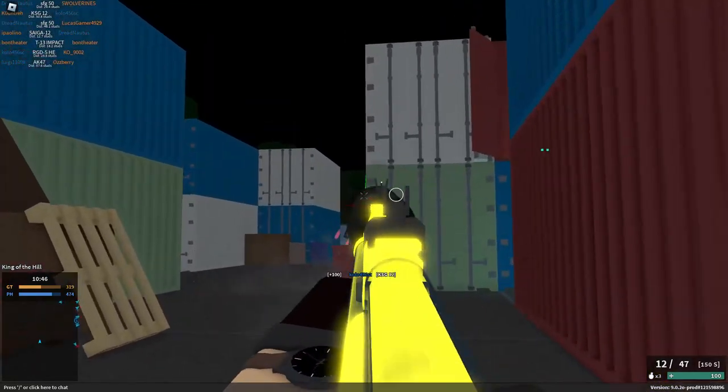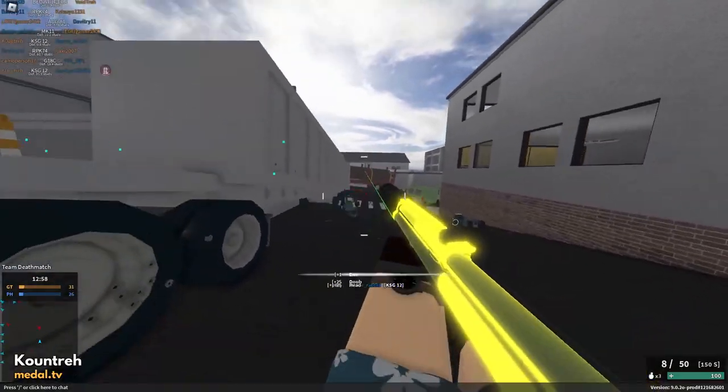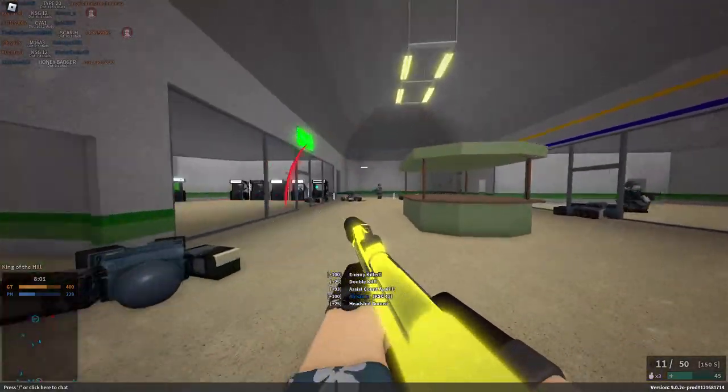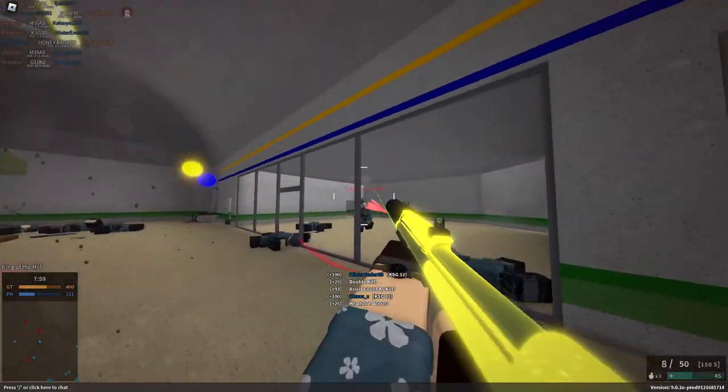When using the KSG-25 barrel and then equipping either the mini slugs or mini shells, you can fit an ungodly 37 total shells in this thing, just in case you wanted to kill almost the entire enemy team with 2 shots each.